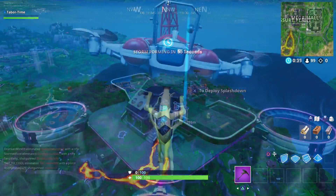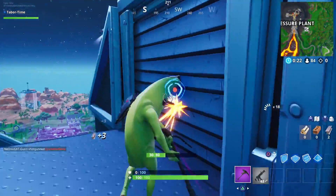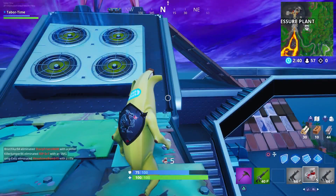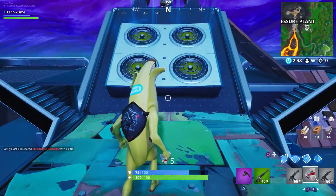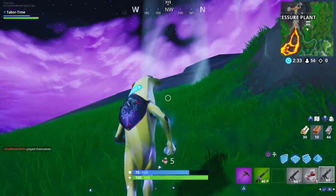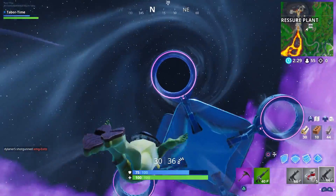Here we are back at the sky platform. I'm just going to grab this chest real quick because I don't want it to go to waste before it launches me. Here's the air vent — I'll hop on and see if it counts yet again. It does. So basically you can go to the same one repeatedly if you want.